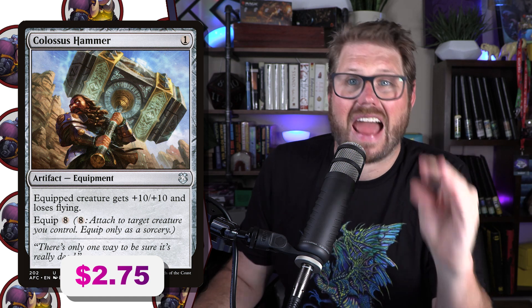What are the really critical pieces of equipment for this deck? One of the best is Colossus Hammer — a single mana, equipped creature gets +10/+10 and loses flying, but has a staggering equip 8. Coming in at $2.75, with all the free equip effects we have we're going to be creating a massive creature. Another card that gives raw power and toughness is Blackblade Reforged — printed into oblivion, you can get it for about 25 cents. Equipped creature gets +1/+1 for each land you control; equip to a legendary creature is three, but normal equip is seven. That's okay because we have tons of ways to equip for cheaper, making your creatures gigantic.